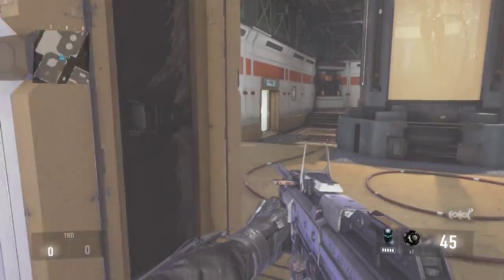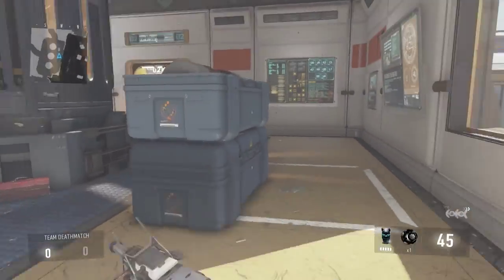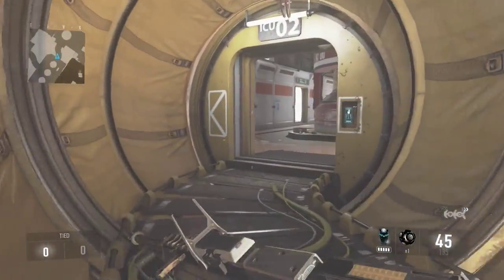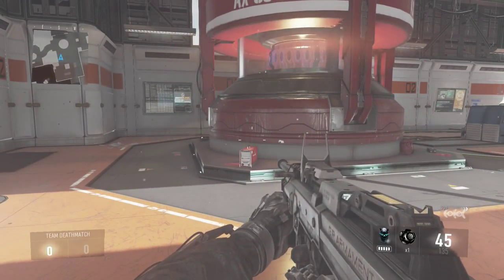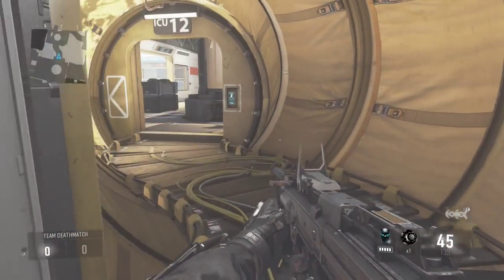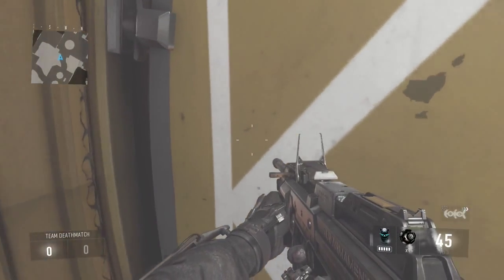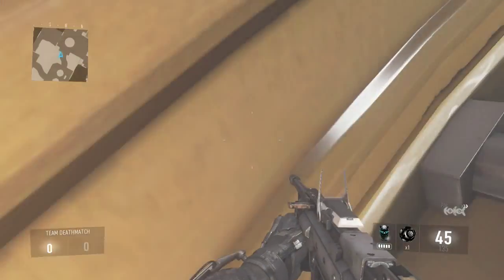So what you need to do is come to this location here. If you see that thing, you're basically in the right position. Then you need to come to this corner, hover, and press B when you get to the top like this.